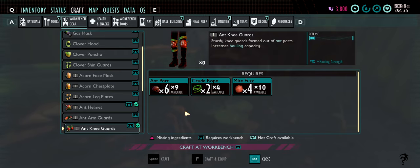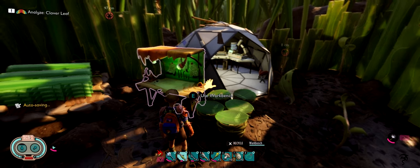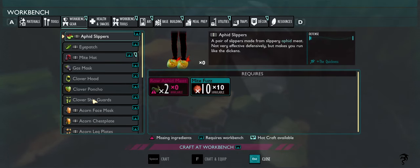For the last piece, the knees, which is really easy — you just need six ant parts, two rope, and four fuzz. We have everything on us so we're going to go ahead and craft this up. We have to do this at the workbench, so let's craft it.